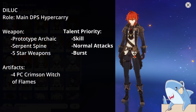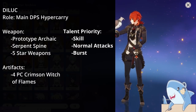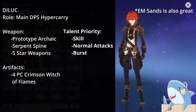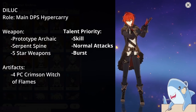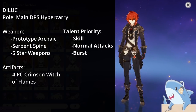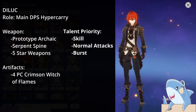Diluc. Diluc is an on-field hypercarry, and you build him as that. Run Crit Rate or Crit Damage on the Circlet, Elemental Damage on the Goblet, and Attack percent Sands. For weapons, give him whatever the highest base attack weapon you have — a Prototype Archaic, Skyward Pride, or any other 5-star. For talents, focus on his Skill first, then Normal Attacks, then Elemental Burst. For artifact sets, the best one is 4-piece Crimson Witch; it was tailor-made for Diluc and is easily his best set.